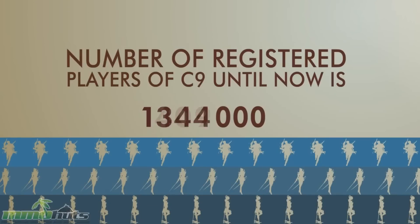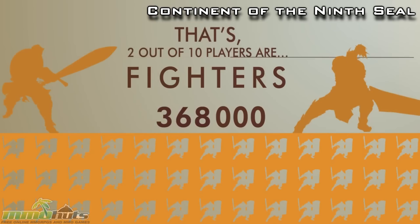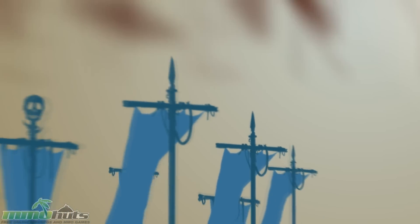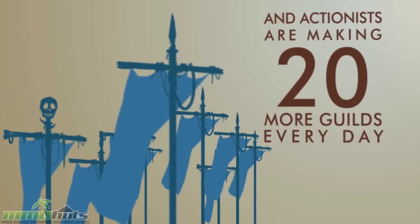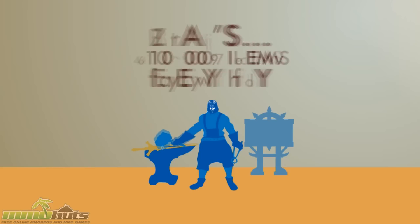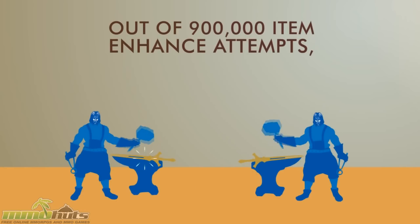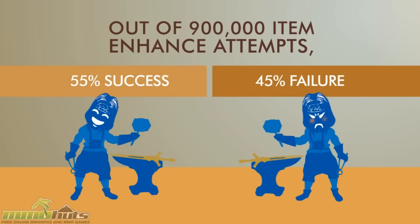But speaking of dungeon fighters, Webzen celebrates its Continent of the 9th Seal community with a nicely designed infographic style video. According to their official site post, they've promised to deliver this video for some time, and now it's here showcasing some major milestones, basic statistics, and fun facts about players' choices and actions in the game. Apparently C9 actionists make 110,000 items every day — that's a lot of crafting. It's cool that they went out of their way making a creative and detailed video like this for the community.